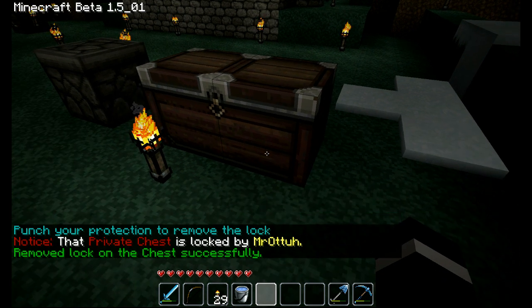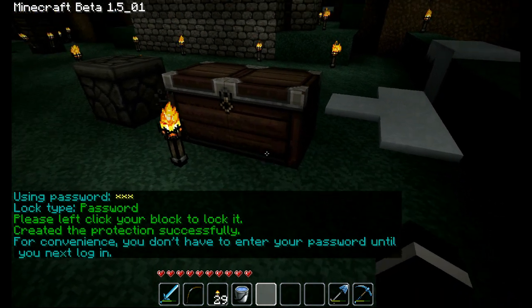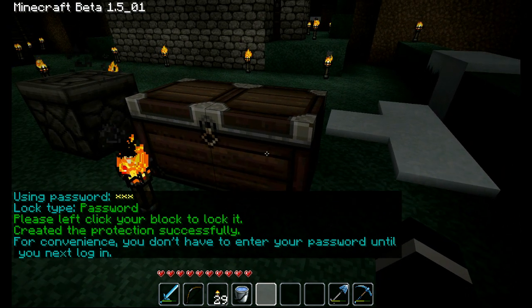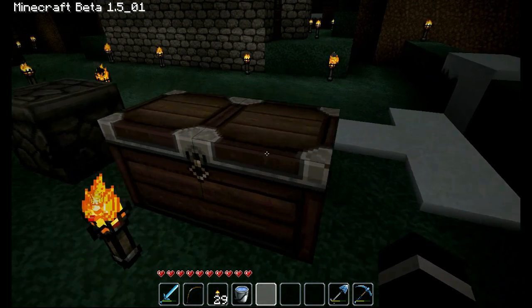There's another command called slash c password. What this does is it creates a password for the chest. You type slash c password space and then whatever password you want — I'm just going to make it L-O-O — press enter, click on it, and it'll create a chest that's locked unless you put the password in. It'll also give you a message saying for your convenience you don't have to enter your password until your next login, which is kind of cool.